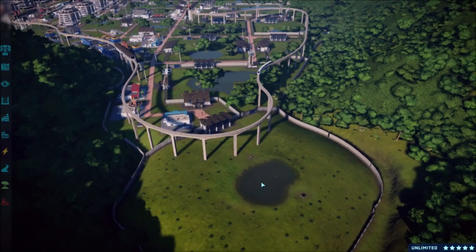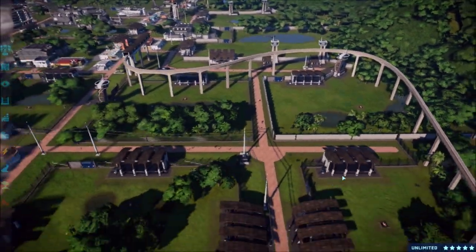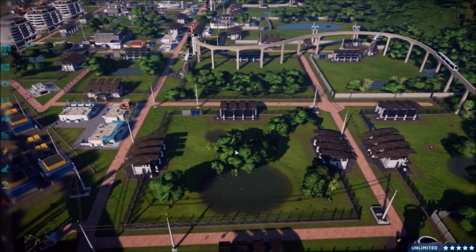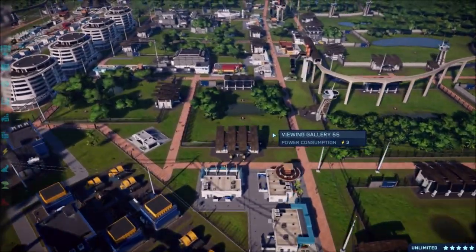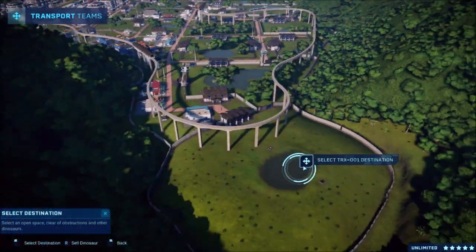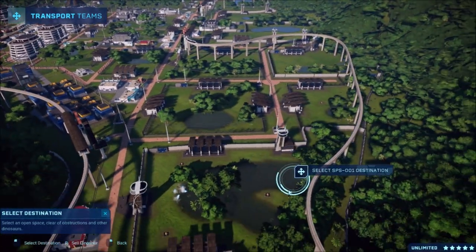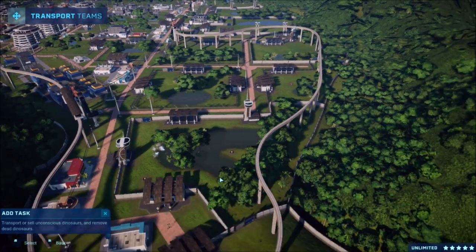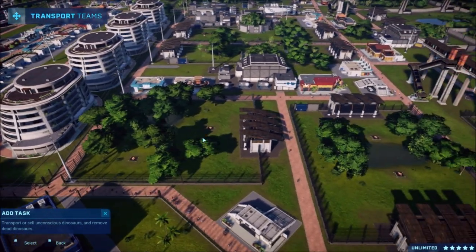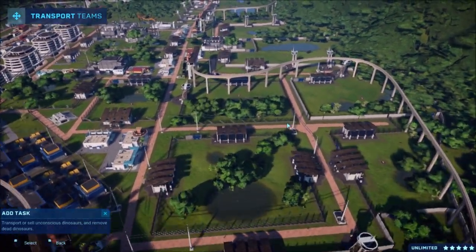Over here we're going to put the T-Rex, the Spinos in here, and I think this one's bigger. The Giga will be in here. I need to figure out placement - like if there's a one-dinosaur enclosure they'll go in here, two-dino enclosures maybe, then the three-dino ones in here, then whatever small ones. I don't really remember. Let's get the T-Rex transported over to its new home.